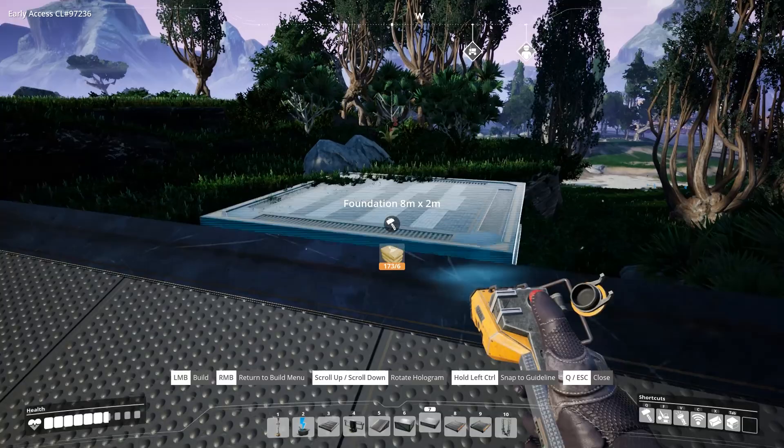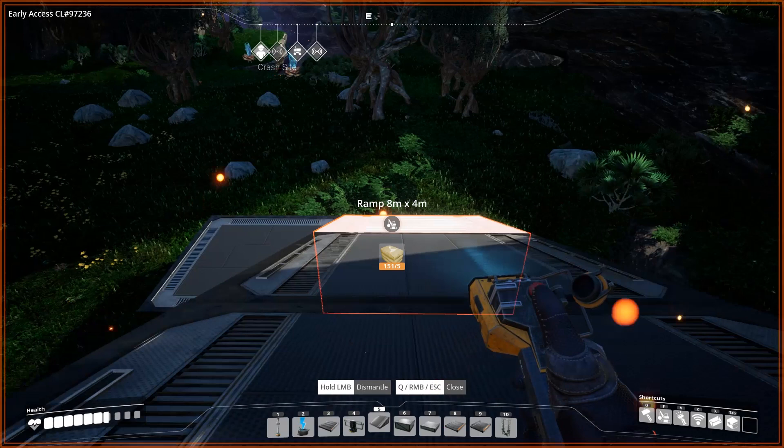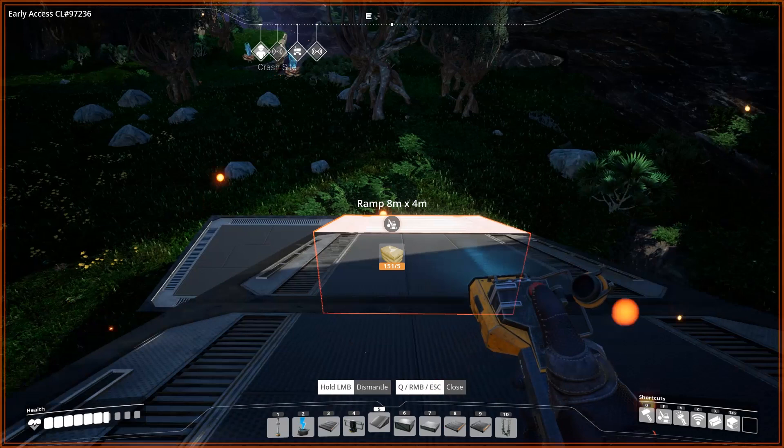Concrete can get you anywhere. There are a lot of aspects of Satisfactory that seem really obvious once you figure them out. One of them is the ability to build bridges or ramps out of concrete. I've built myself out of several canyons after falling in, and across several chasms to get to resources. If you're making a temporary structure you can just deconstruct all the pieces when you're done. Remember, nowhere in this game is truly inaccessible.